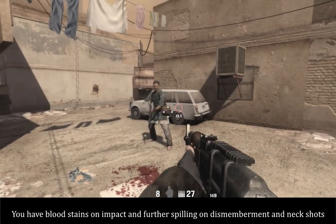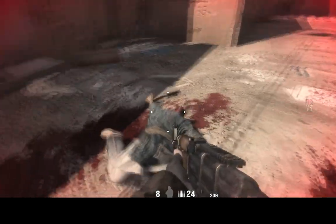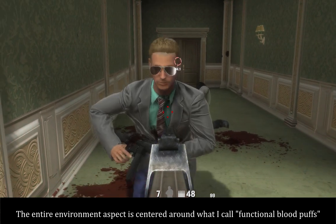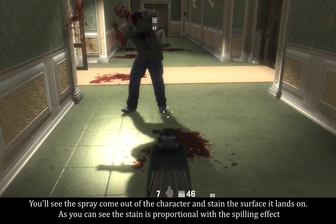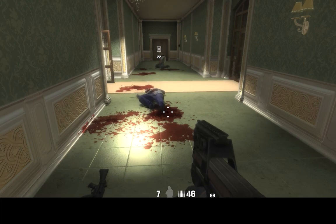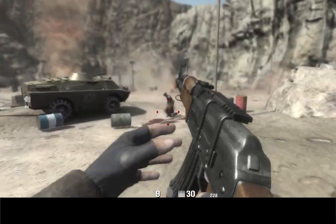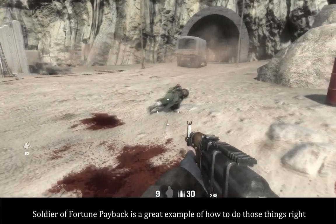You have bloodstains on impact and further spilling on dismemberment and neck shots. The entire environment aspect is centered around what I call functional blood puffs. You'll see the spray come out of the character and stain the surface it lands on. The stain is proportional with the spray effect. Way too many games have huge blood puffs and tiny stains, or blood fountains that go nowhere. Soldier of Fortune Payback is a great example of how to do those things right.